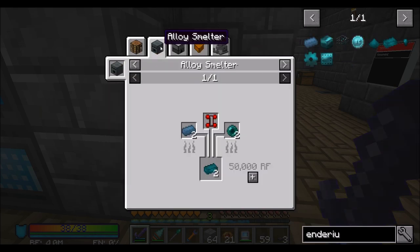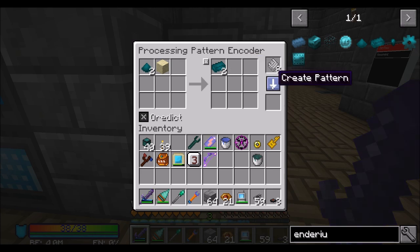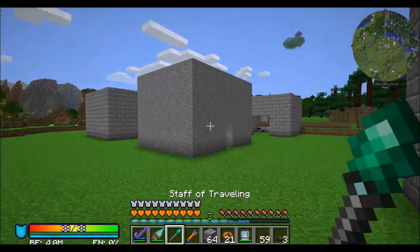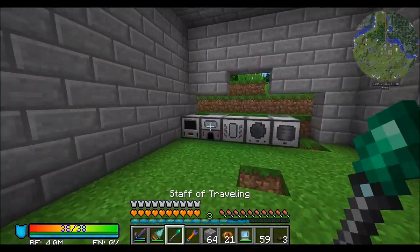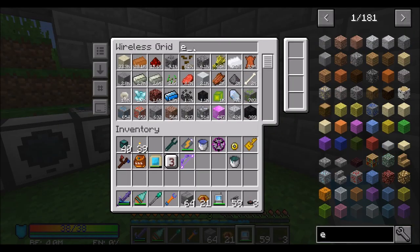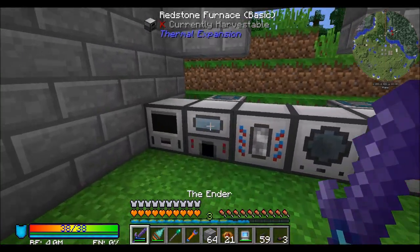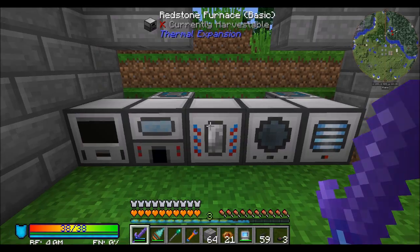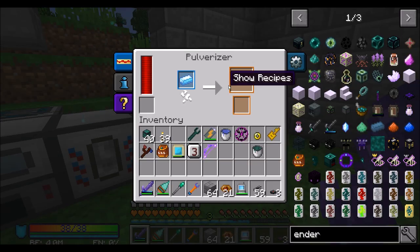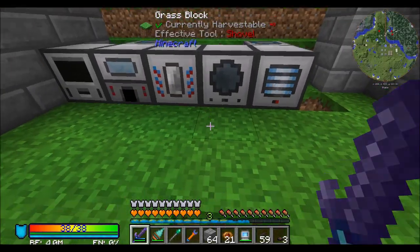I'm going to say, hey, you can totally do this. So I'm going to remove you from the output here, but this guy needs to go into the Induction Smelter. So now if I asked for Enderium times four, it should start doing things. I've got my resonant ender bucket, so that's neat. You're going to pulverize the things you need to pulverize. You're going to Magma Crucible your stuff, just to make life a little bit easier.